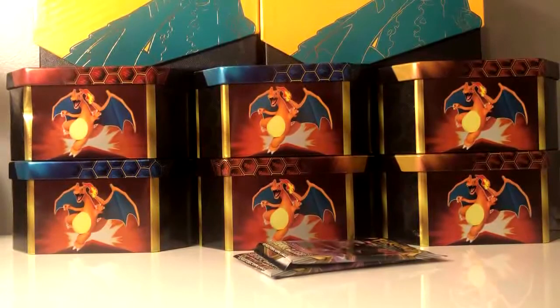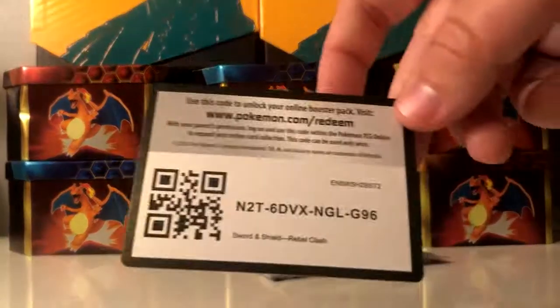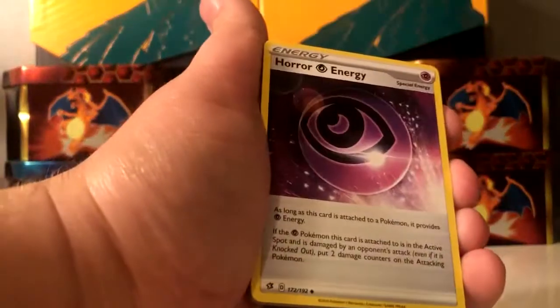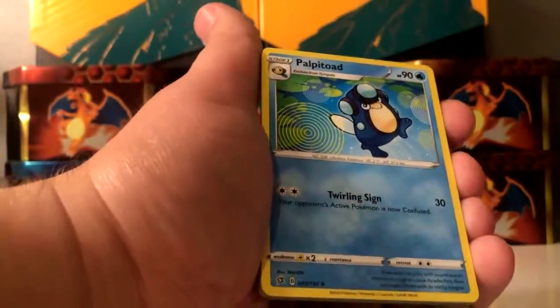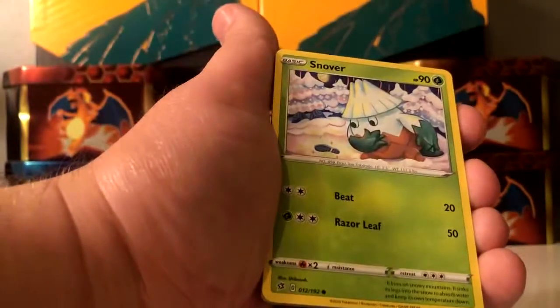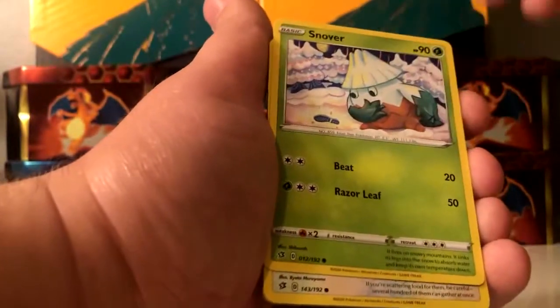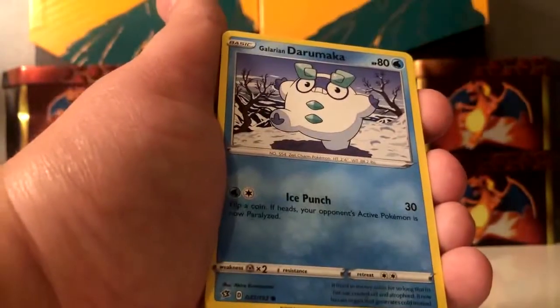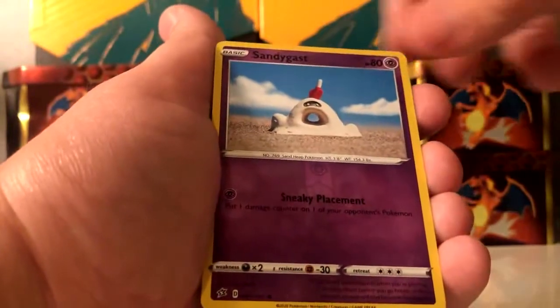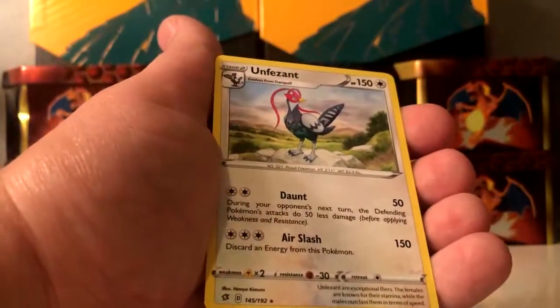Three more packs, let's go — praying that we get something, anything remotely good. Hopefully if not we'll save it for the last two packs. Darkness type energy, Horror Energy, Palpitoad, Morgrem, Galarian Mr. Mime, Snover, Kiddow, Galarian Darumaka, Hattena, Sandygast — reverse. And Unfezant is the rare. Nothing so far in the last four packs.